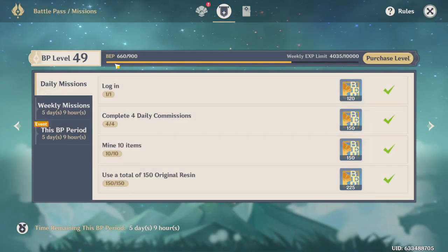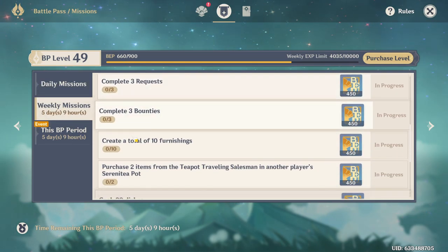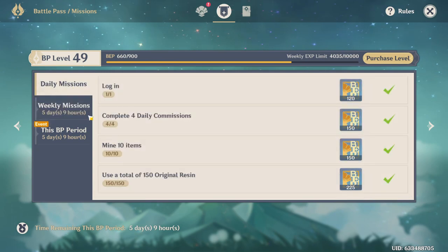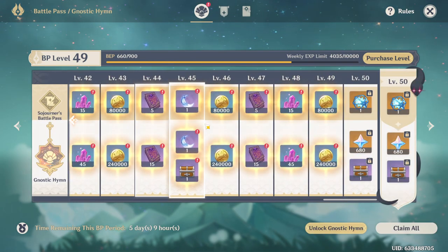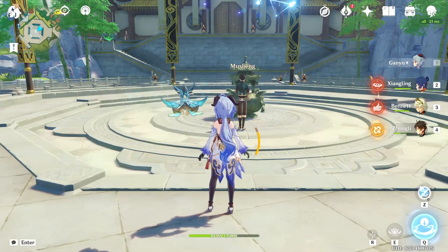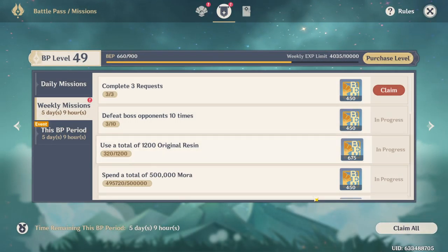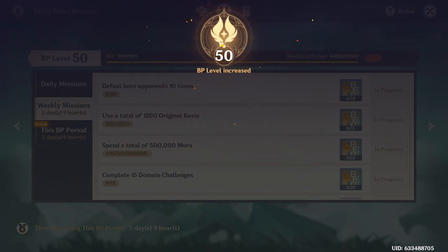We're almost there — level 240. We have to do one more thing here, and then unlock all of this stuff that looks really cool. I'll be right back. And we're back — let's get this over with. We have our last task, level 50.